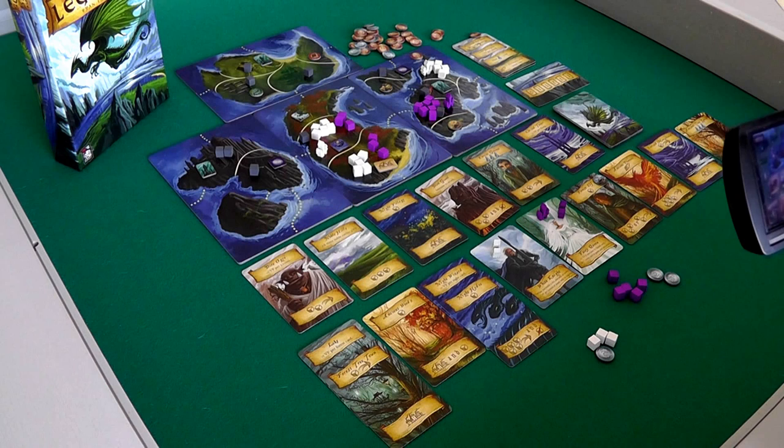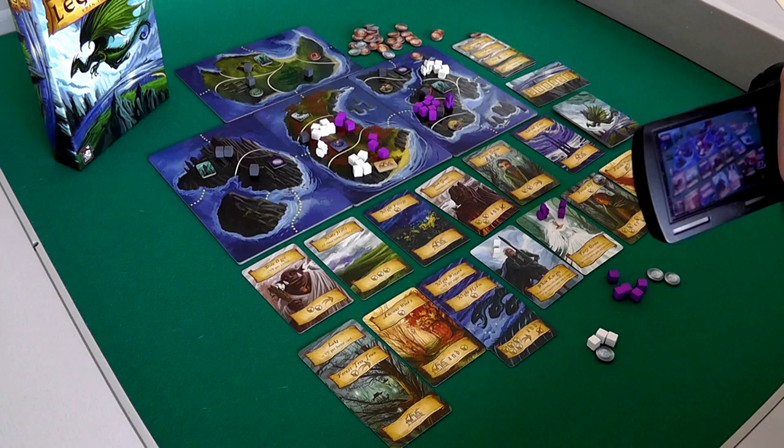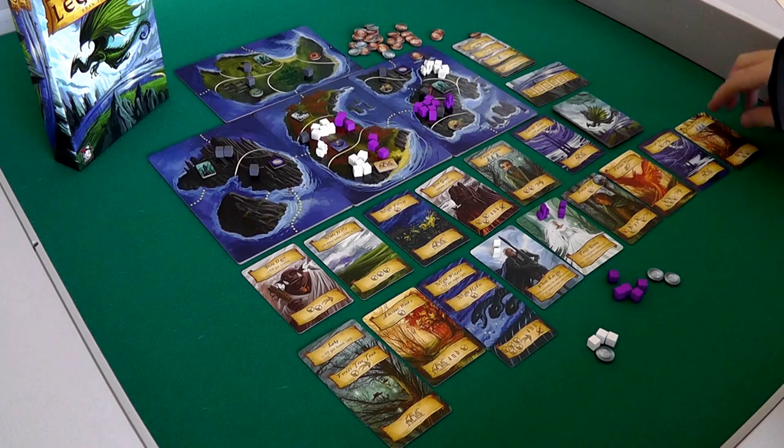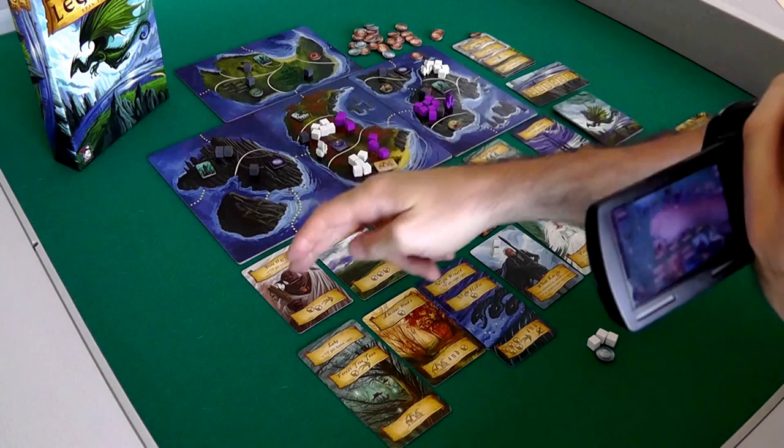So, Jen's turn. Jen is tempted to go ahead and pay one buck and grab that Night Village, because she knows it's worth a point to me. She can pay two bucks and get the Forest Gnome, thereby pretty much guaranteeing she's got the elixirs sewn up, which is two points — plus she'd get to do three movement. But she'd have to pay two bucks for that. Or she could grab this Ogre that I didn't grab for free.